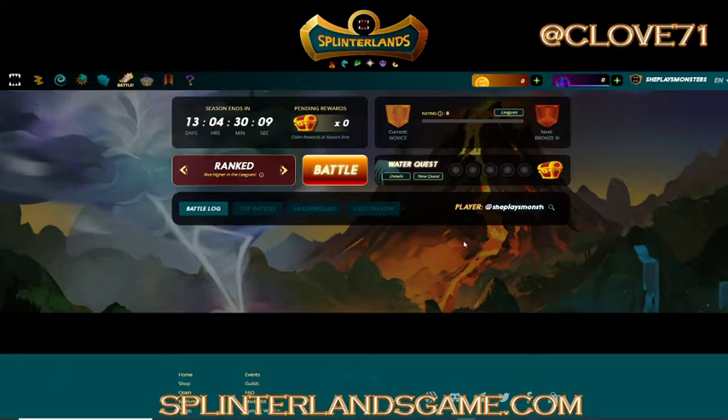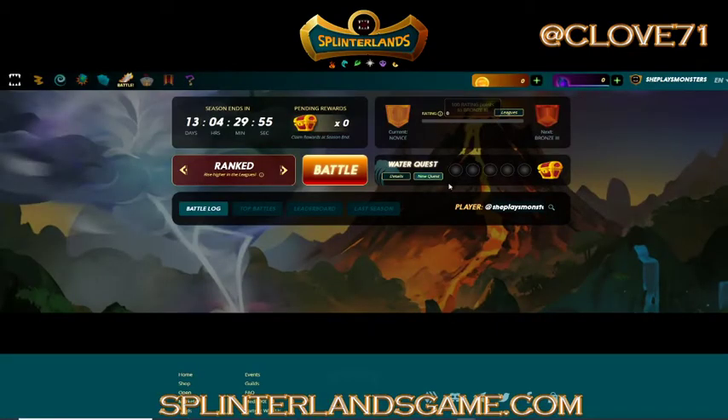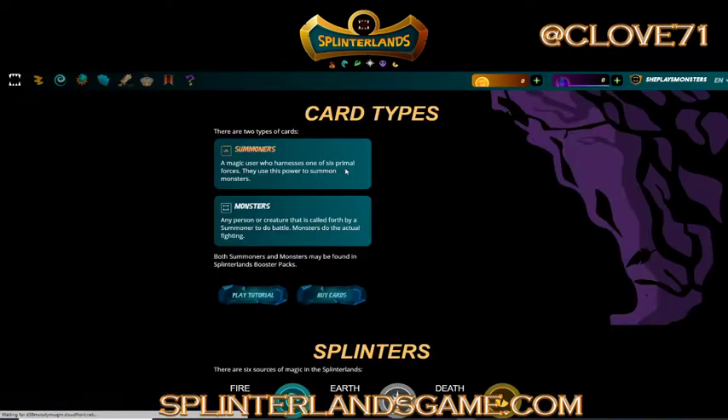You do have a daily quest when you're playing Splinterlands. A daily quest is where you can earn rewards. This one is 'Pirate Attacks' - win five ranked battles with the water splinter and you get one loot chest. I'm going to click on ranked battle. If you haven't yet, make sure you click on 'How to Play.'